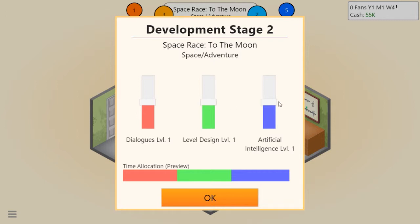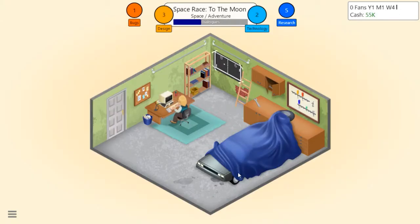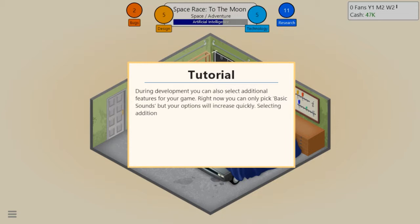Stage two - in an adventure game I'm pretty sure AI is going to be pretty important, dialogues not so much, and level design a tiny bit above dialogue but AI is still the most important. Hopefully everything sounds and looks okay. I am recording this at the same time as I'm streaming it - hopefully that's not making my computer work harder than it should.